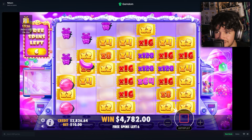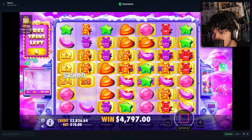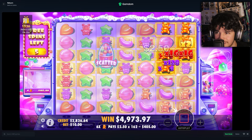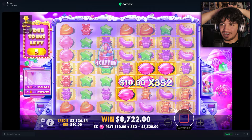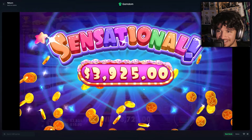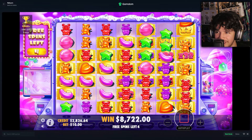We need one big hit in this general area — I'm staring at these 128x multis, just connect within those 128s. Top symbol on the 128s — nice nice! There we go, 8700 for that! That was a 4k hit — 8700 in the win.